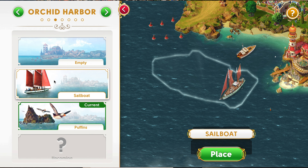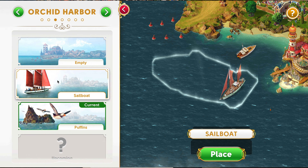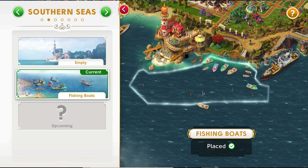When you win a new Island Beautification, a menu will appear and show you what's available for that area. You can alternate between rewards, as well as choose not to show any beautification. In this, you can customize your Island to fit your style.